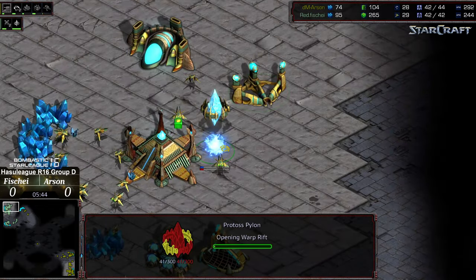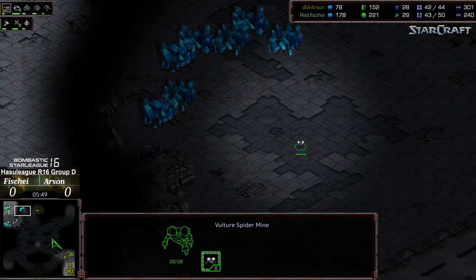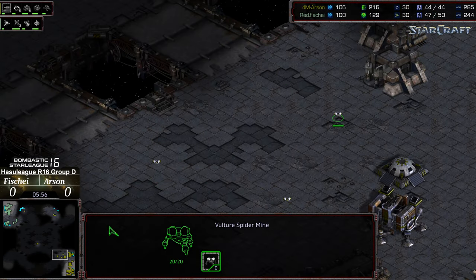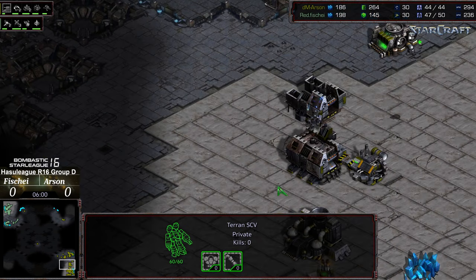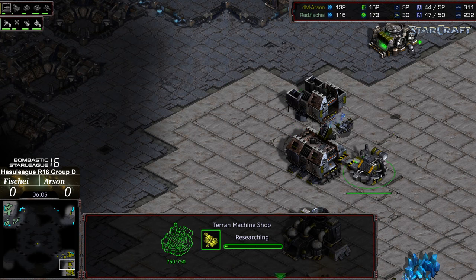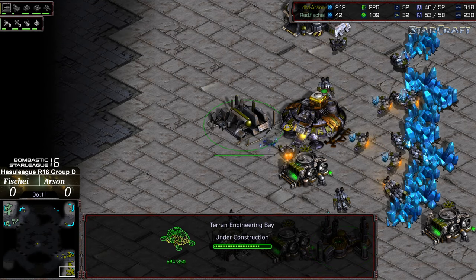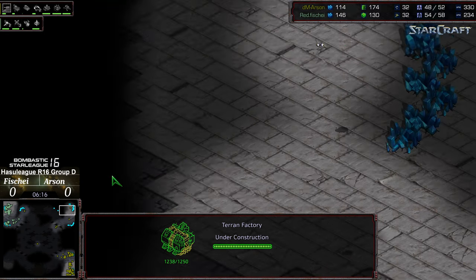A mine already being placed there can punish lack-of-observer play. If reavers were making their way out that would also be a potential target — a shuttle also spotted, and a mine out front just to see if there's light dragoon pressure. A trio of mines to help pad the front in case there was pressure from that direction. Supply counts looking about dead even. A second factory is coming online, siege tech is being researched, and an engineering bay is plopping down — plus one weapons already halfway done for Arson.